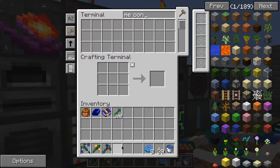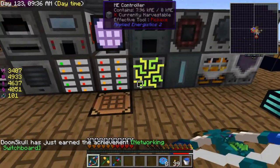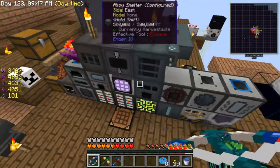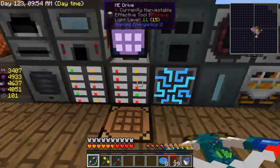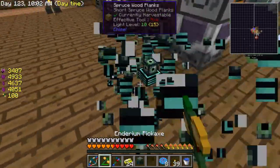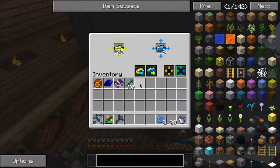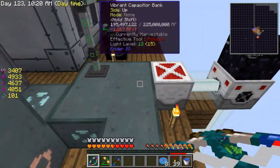ME controller — there we go. Now I wonder how I can do this without breaking the connection to these. I think I'll keep the connection to this thing here for now, and just break all the machines and stuff and move them around. I won't be needing that for a while. Why do I keep this thing running even?